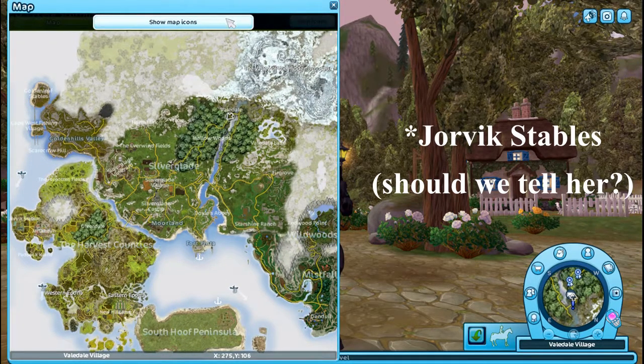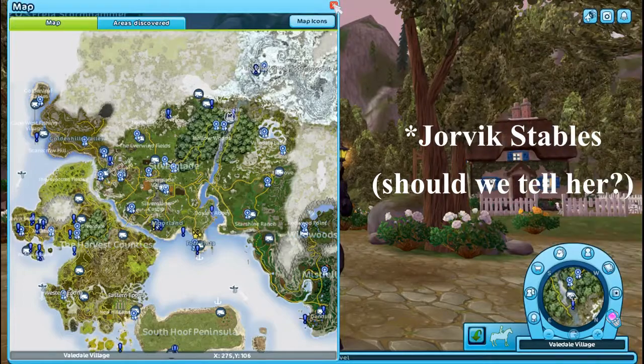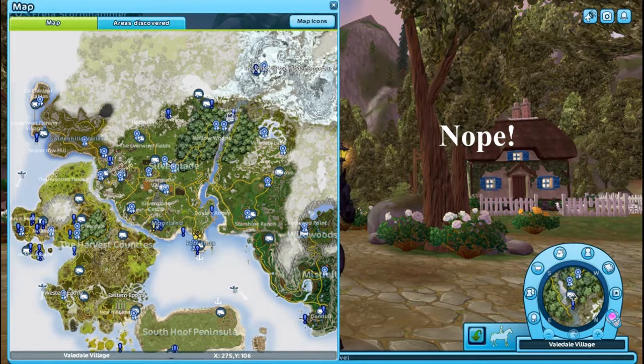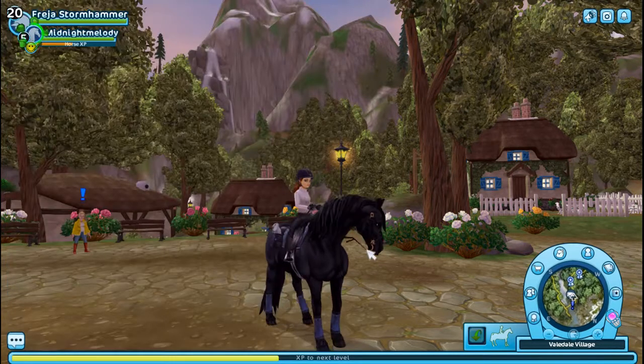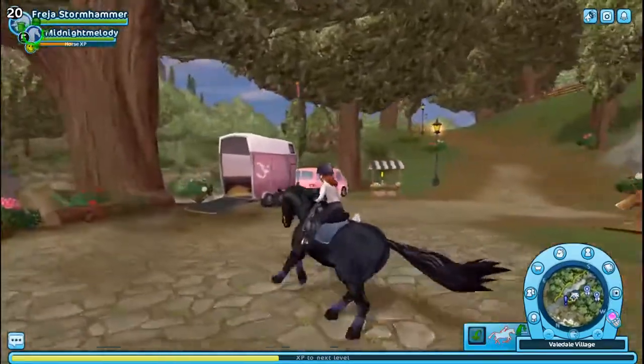Why is my map not showing me anything? Is this an update? I guess Fort Pinto — in Moorland there's a new quest. That's where the jumping is, of course, with the Bobcats. So we are going to go head over to Fort Pinto.